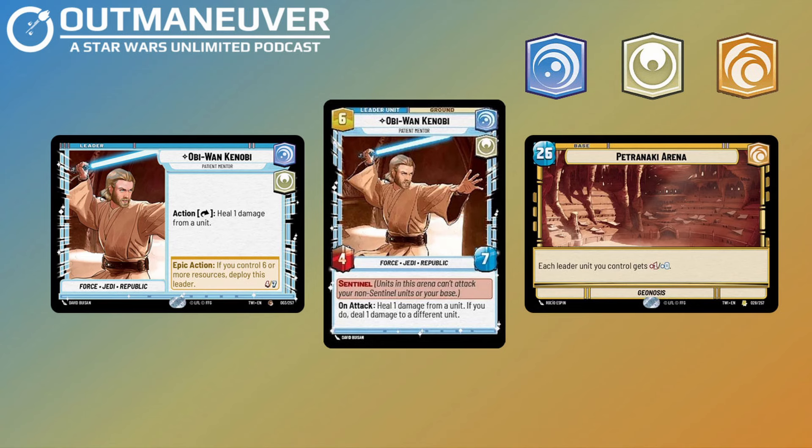Obi-Wan is a Vigilance Heroism leader that has an action ability to exhaust him and heal one damage from a unit. This is going to be beneficial for your units that are dealing damage to some of your opponent's units, getting into combat, then being able to use Obi-Wan to remove that damage and allowing them to stay in the fight longer. It should be noted that this ability says 'a unit,' meaning that it can be used on an opponent's unit, like one with Grit.